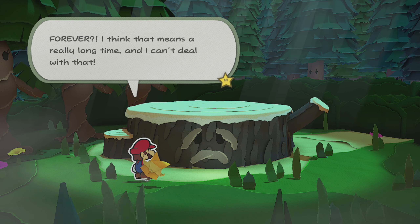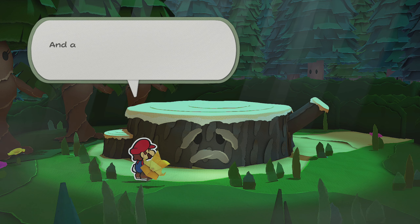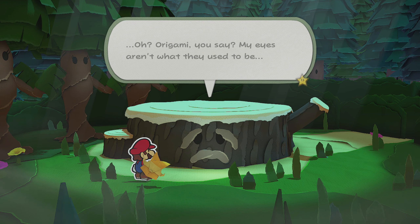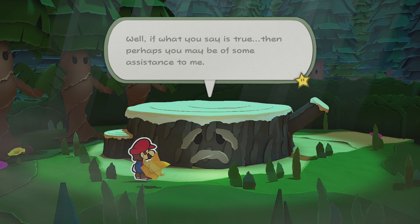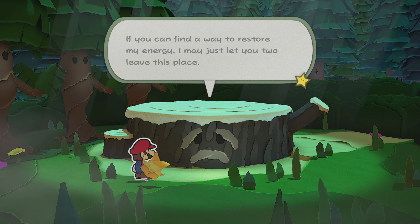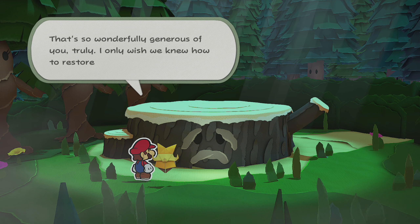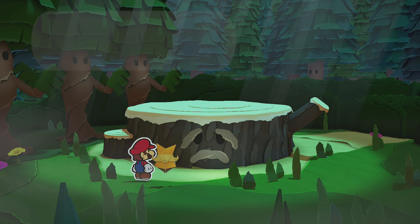Forever? I think that means a really long time, and I can't deal with that. Grand Sappy, we're not those flat paper people who did this to you. And actually, I'm not even flat paper — I'm origami. Oh, origami, you say. My eyes aren't what they used to be. Well, if what you say is true, then perhaps you may be of assistance to me. If you can find a way to restore my energy, I may just let you two leave this place. That's so wonderfully generous of you. Truly, I only wish we knew how to restore your energy. Anyway, we're in a hurry ourselves, so we'll do our best to help.